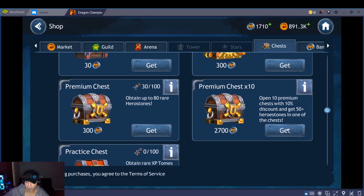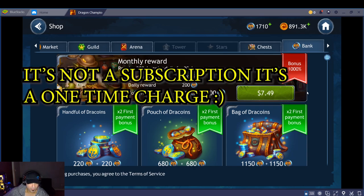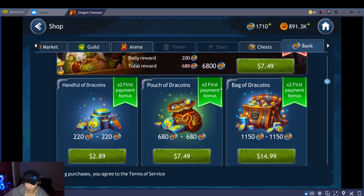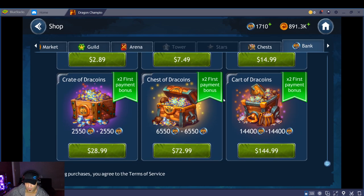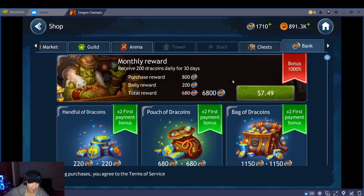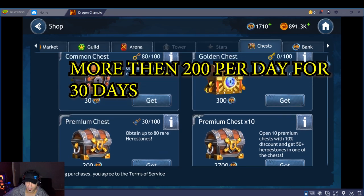The premium chest costs 2700 of the currency they call Drag Coins. There's also a subscription offer — I think the standard Playerium subscription is about fifteen dollars and you only get a boost in silver and experience. But this one gives you 6800 Drag Coins in total, which is worth about seventy-plus dollars, and you get it for $7.49. You receive 200 Drag Coins daily for 30 days. That is a crazy offer, so I would highly recommend getting into this game.